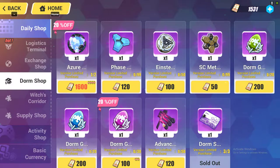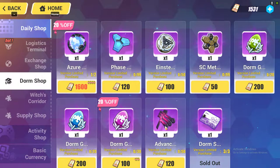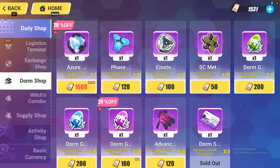There is also the advanced skill material — some valkyrie characters definitely need this material to unlock their skills, making it an important item to get. Last but not least, there is the dorm supply card. You get about five dorm supply cards per month, and three of those five are available from this dorm shop.